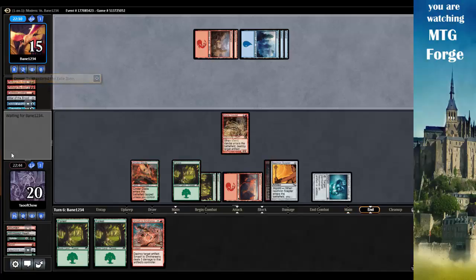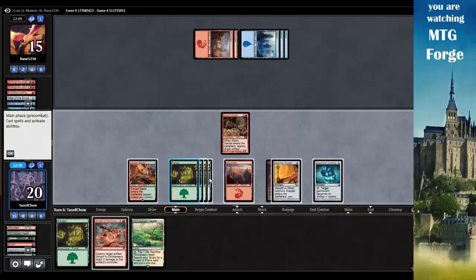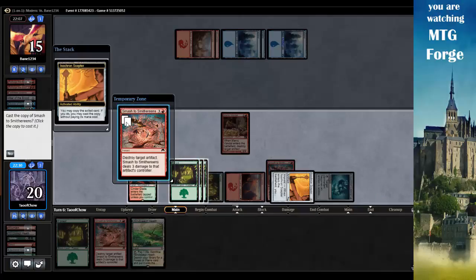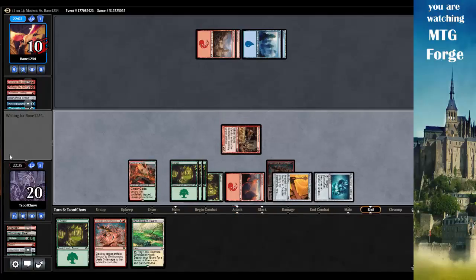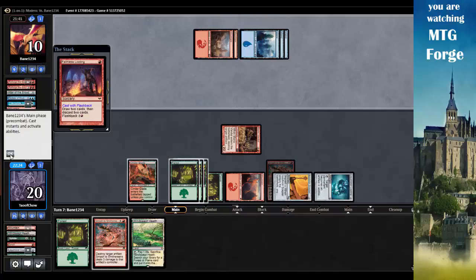Let's go Forest. We will tap Liquid Metal Coating targeting an island, then tap Isochron - pay two - Smash to Smithereens targeting his island. We'll swing with the Vandal. Let's see what my opponent plays. Think Twice draws a card. Can he mill me for twelve before I take him down to zero life while I also have Faithless Looting?